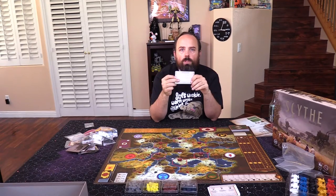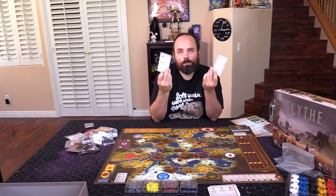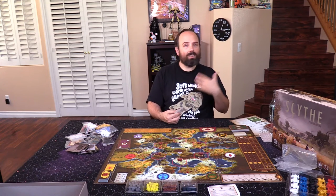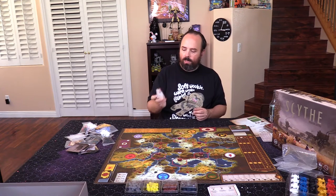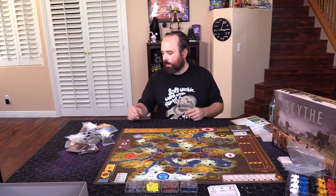This little map showing which factions can cross which types of terrain is actually more useful on your second or third game than your first, because on the first you don't really understand the significance of how movement works. The other side shows how combat works and how moving into terrain works. This is everything you need to know. The rule book is great, but these are perfect.